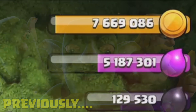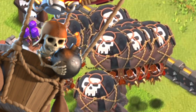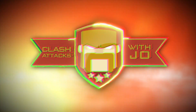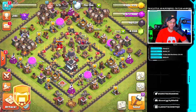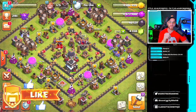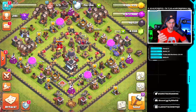Previously on Town Hall 9 free-to-play, I showed you how I farm and steal fast loot. Today we're gonna start using those balloon armies that you guys love. My name is Joe and welcome back for episode 12 of the Town Hall 9 free-to-play series. Today we're gonna take a look at the balloonian armies you guys love for farming — it's great for overall dead bases, gold, elixir, and dark elixir.